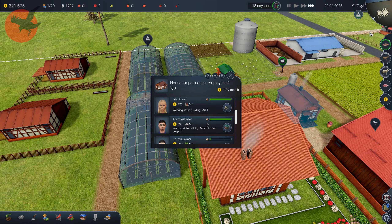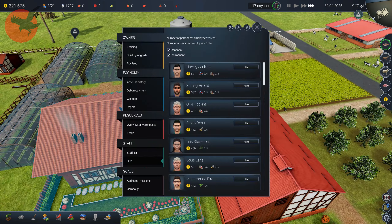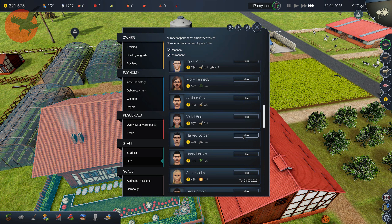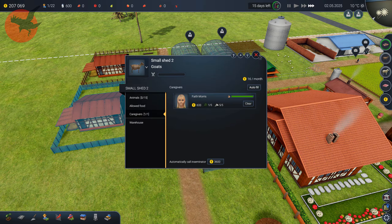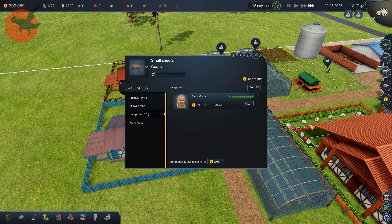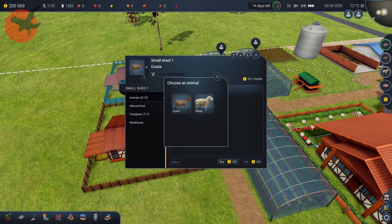I'll just hide him — didn't place him. Maybe because it might be pretty far away from home. Let's max him out — kind of want our animals to be set. Okay up here I can choose — goats, buy five, done. Sheep, buy five, done.